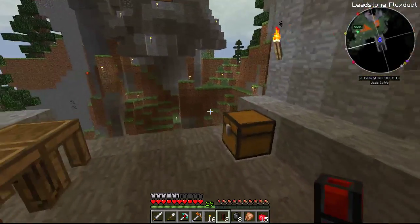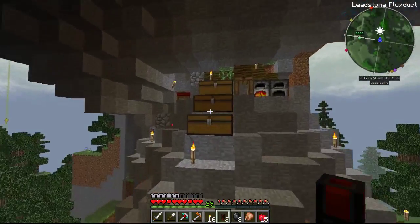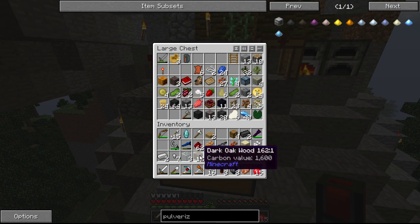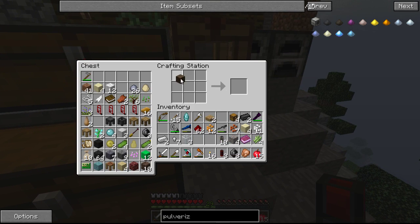A piston — do I have any wood? I've got wood over here, though, I think. In this chest? Yes. Well, I don't need that much — I only need one piston. So let's do that.